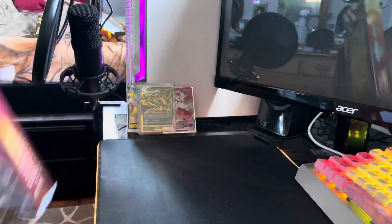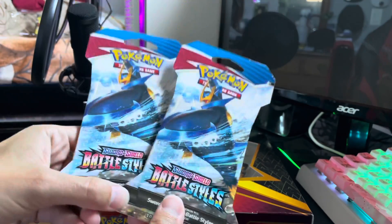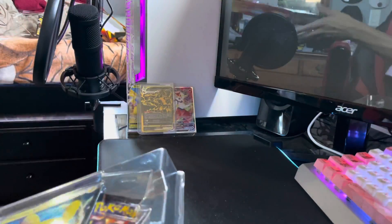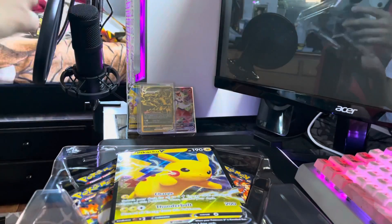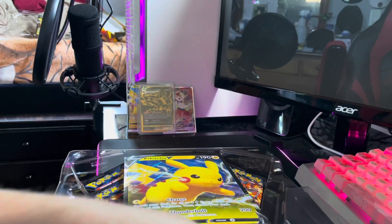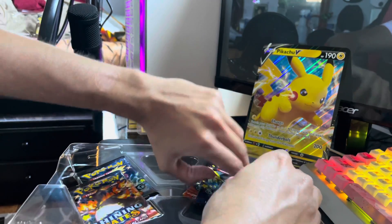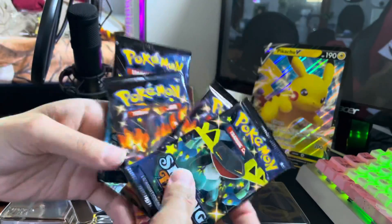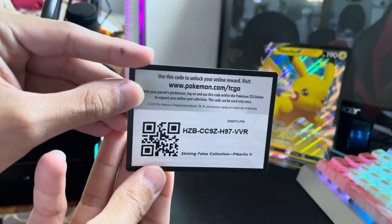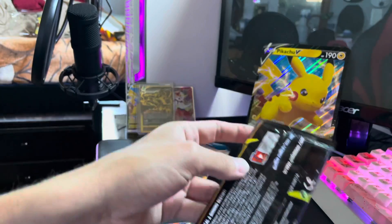And we are back. We have the second Pikachu Shining Fates box to open. I also picked up two packs of Battle Styles from Target as well. Let's crack this bad boy open and see if we can continue that pretty good luck we had earlier. First, we get the small Pikachu V, and of course the oversized card of Pikachu. And four more packs of Shining Fates. Let's get into it.